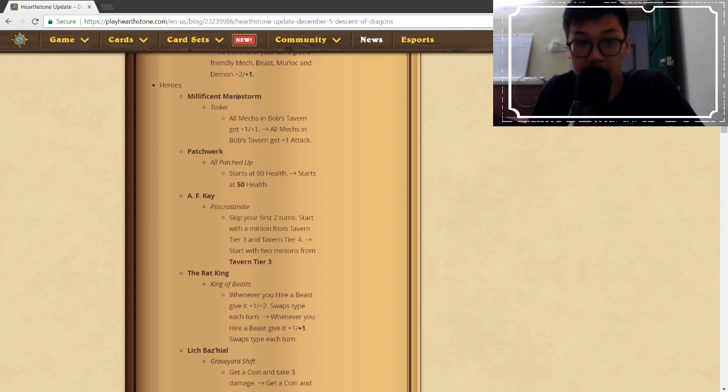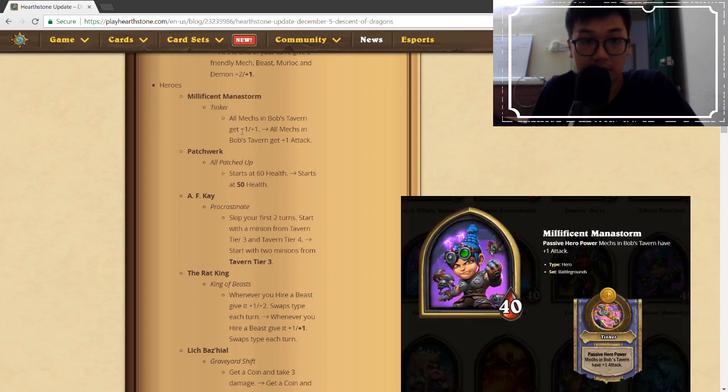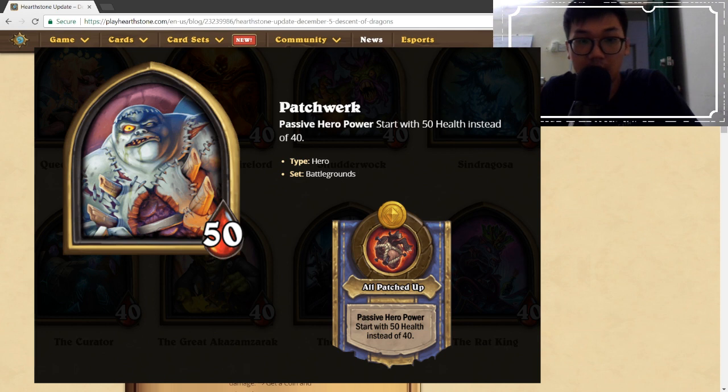Mana Storm had a change too — instead of giving +1 attack and +1 health, it now only gets +1 attack. This is really significant. Mana Storm used to be a really high tier until it got removed, but now coming back with only +1 attack, it's going to drop in terms of viability.